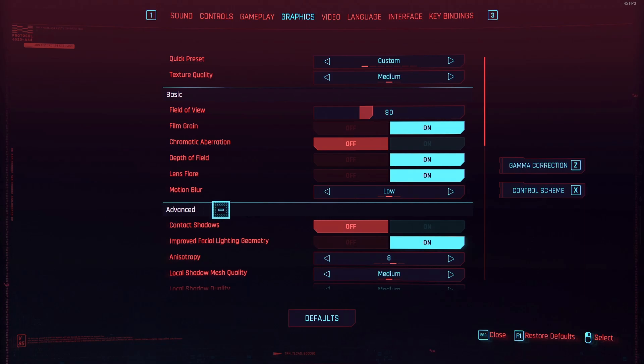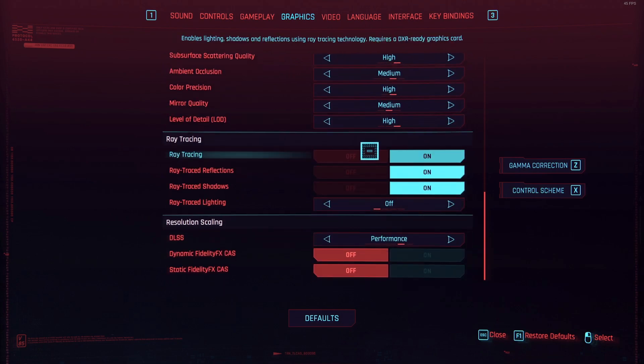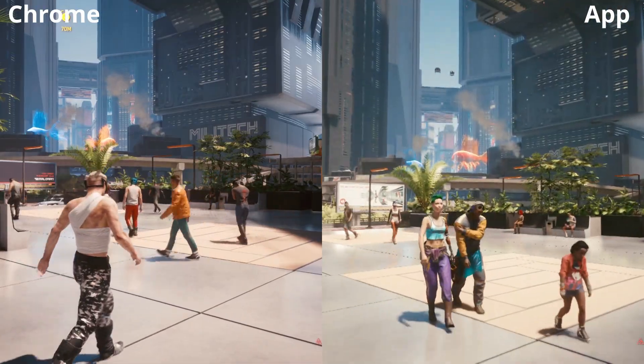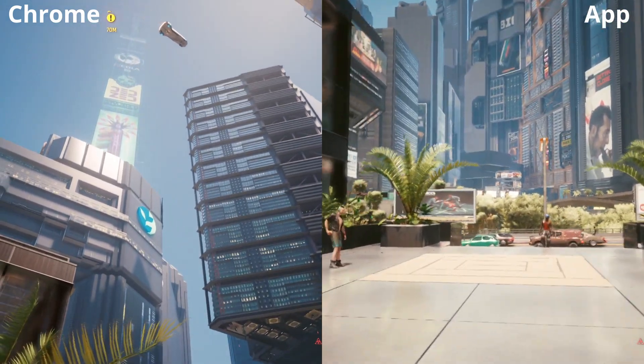Hey Cloud Gamers, GeForce Now is officially available in the Chrome browser. We thought we'd have a look to see how much of a difference there is between the app and the Chrome version. Using Cyberpunk 2077 here as a test, you can see I've got everything set to high with ray tracing on and DLSS on performance mode.